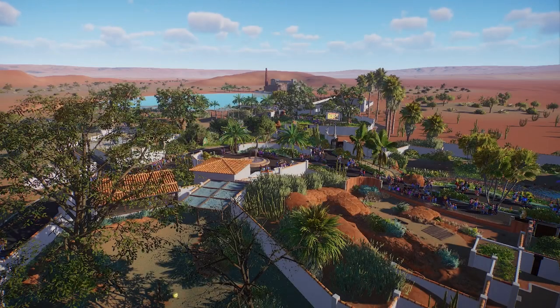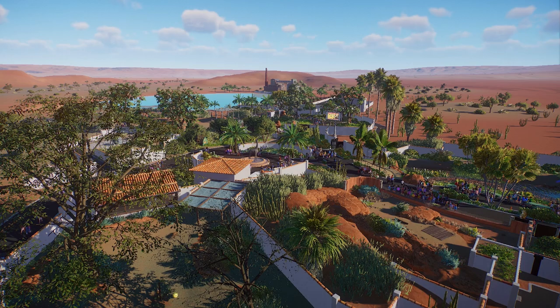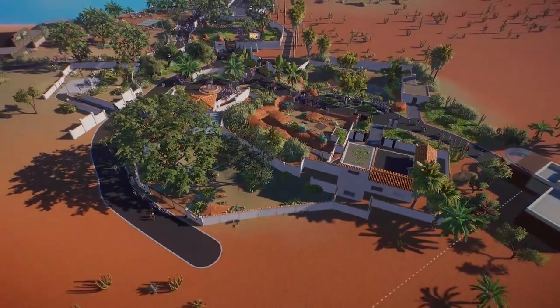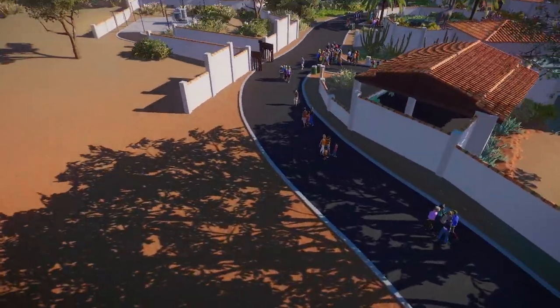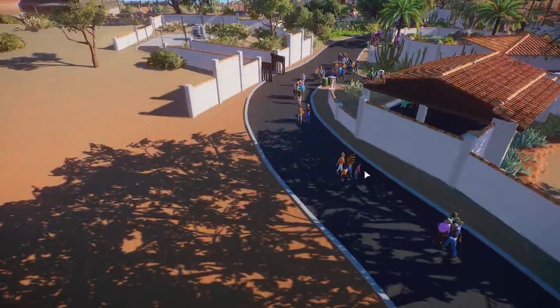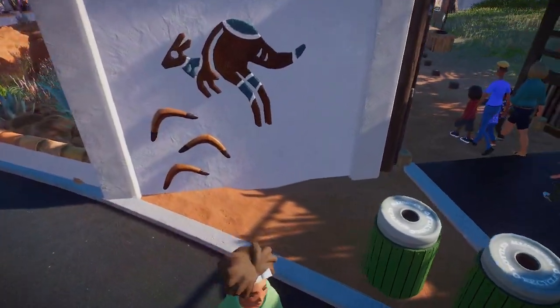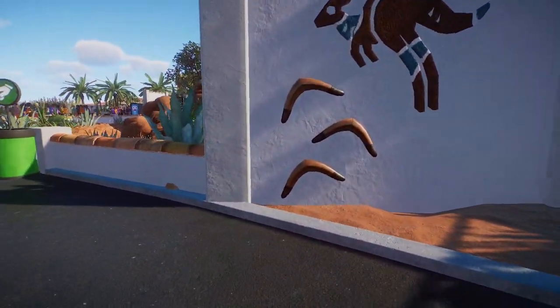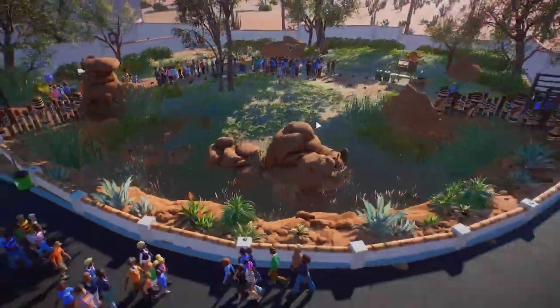Welcome back everyone, hope you're all having the most wonderful of wonderful days. My name is Salif and it's great to be back here in our humble little Oasis Hill Zoo. It's been about a week since we popped in here, and the best news is that the Outback Pack is now officially out. I've already started adding a few decorations — nothing too crazy, just a little bit of rock work here and there.